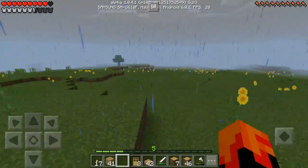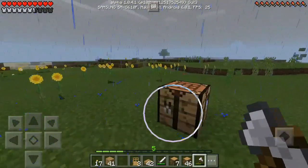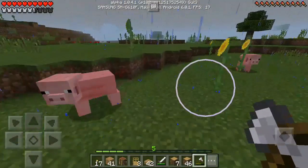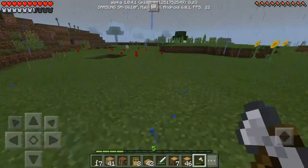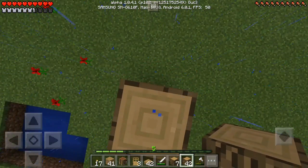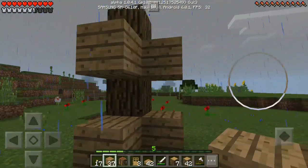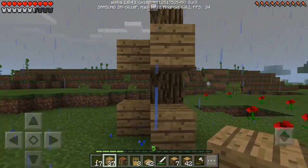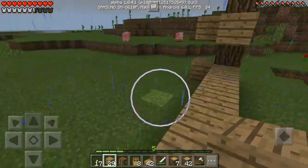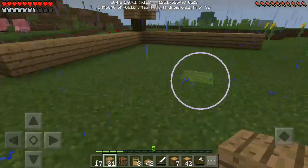Where do I place my crafting table? Here — actually I think I've got a better spot, just near here. Isn't it more flat? Okay, let's start here. One, two, three, four — it's a very basic house. I think ten by ten is okay: one, two, three, four, five, six, seven, eight, nine, ten. Is that okay? I think so.